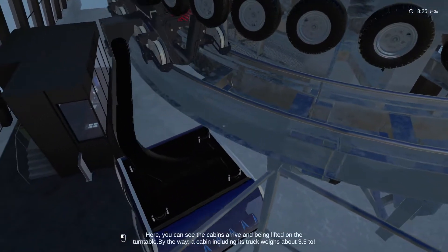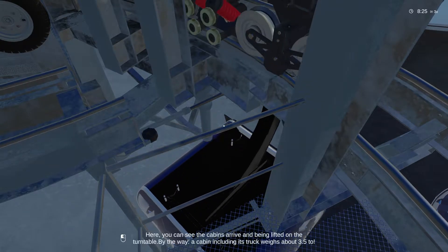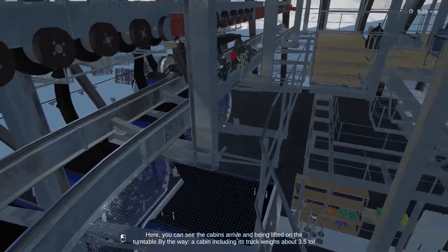Here you can see the cabins arrive and being lifted onto the turntable. By the way, a cabin including its truck weighs about 3.5 tons. That's heavy - 3.5 tons, are you kidding me? That's a small car - in fact that's quite a big car.